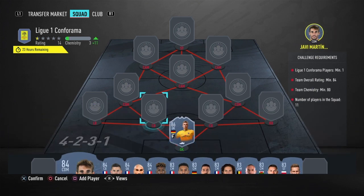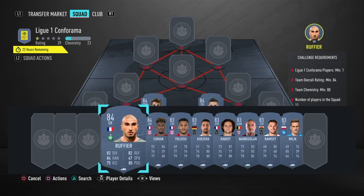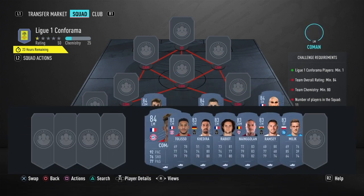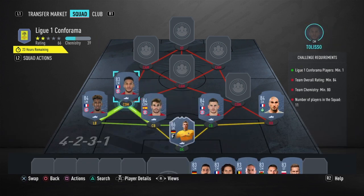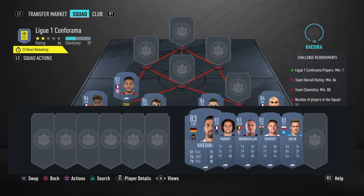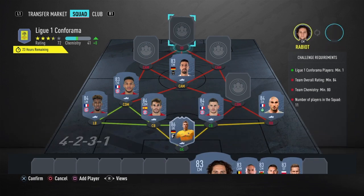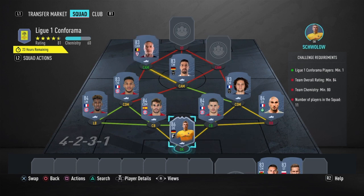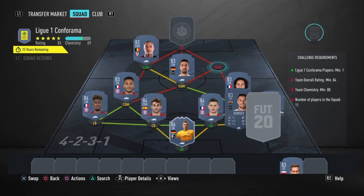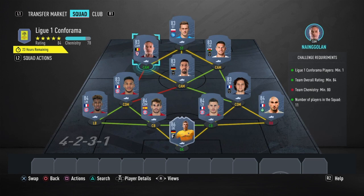Javi Martinez in left center back and Hernandez in right center back. Ruffia in right back and Koeman in left back. Tolisso in left CDM and Kedra in the CAM position. Rabiot in the other CDM position, Nyongolan in the other CAM position, Ramsey in the right CAM, and Milik up front. Switch them around and that's how to do the League One solution Part 1.